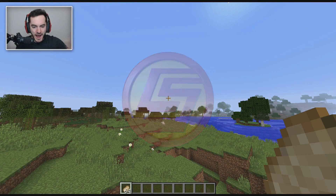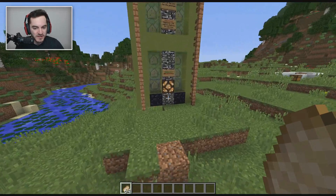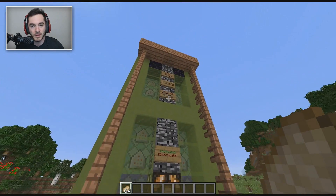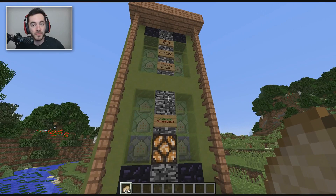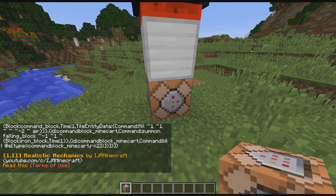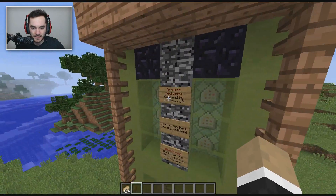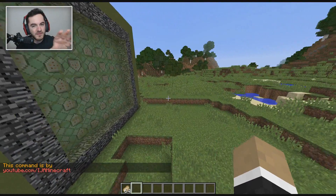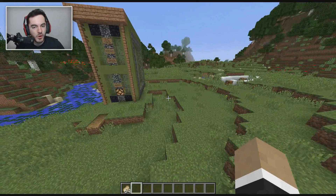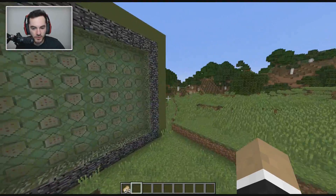Welcome back to Minecraft for the first time in absolutely ages. We're gonna be checking out a single command block creation. Maybe you remember these from the past — I kind of forgot about them for a while. Since it's been so long, there are quite a few new ones out there. This one is by IJAMinecraft, who made a lot of the ones we checked out in the past. This machine is called Realistic Mechanics and it gives us really small tweaks to Minecraft — minor little details that make some cool little changes to the world.